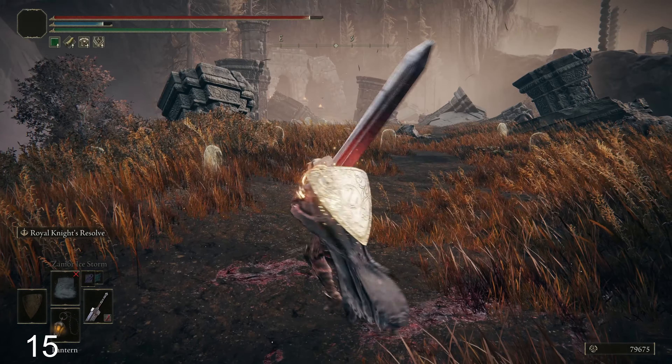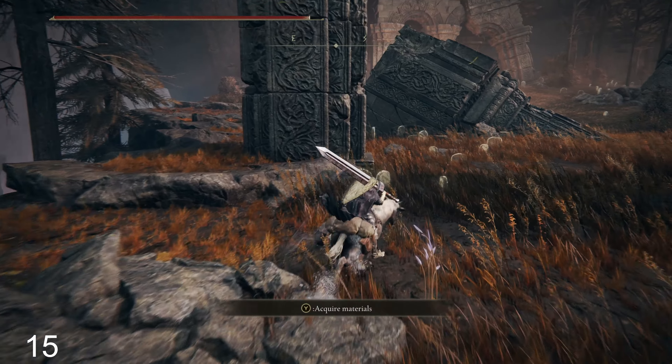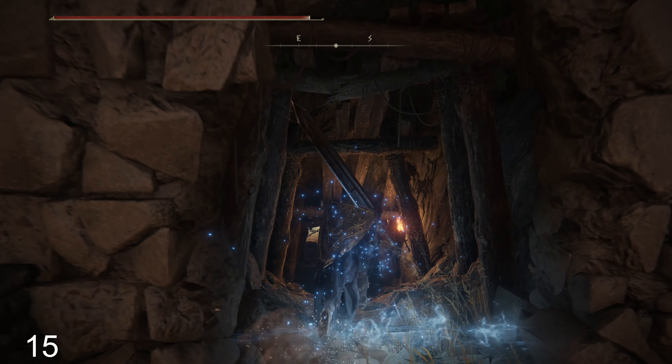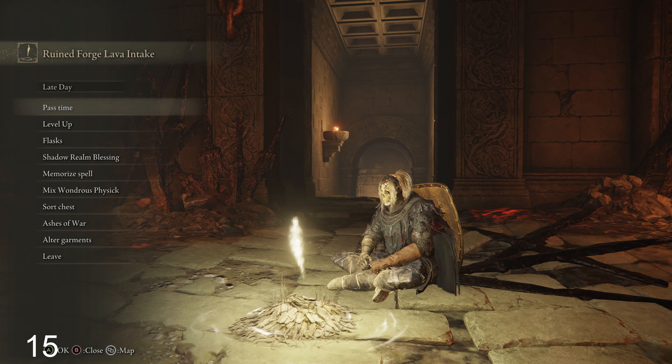Oh, I saw that guy and I just screwed that up. What the hell is he facing? And the winner is me. Okay, let's just go to that — whatever the hell that structure is over there. I don't really care about these guys, they don't want to fight each other, so be it. Oh, another underground area — Ruined Forge Lava Intake. Not the catacombs.